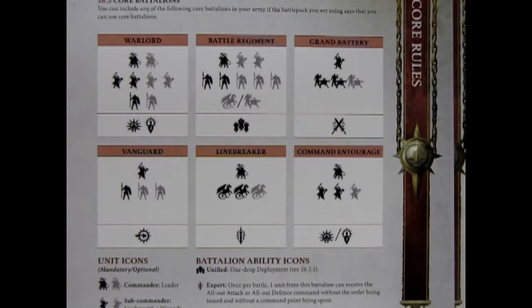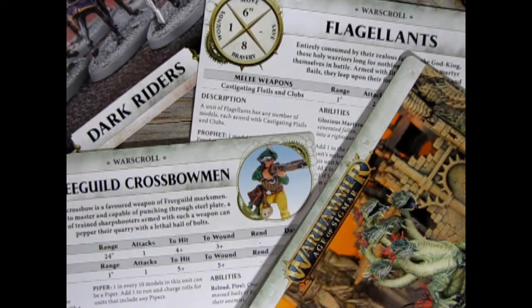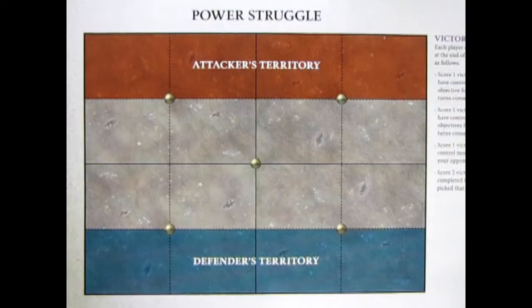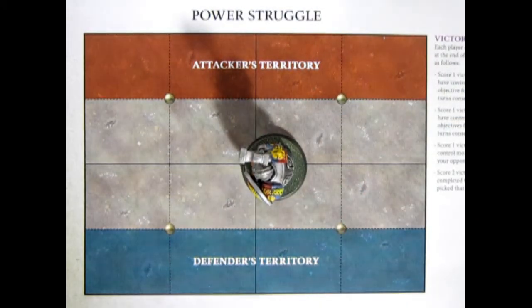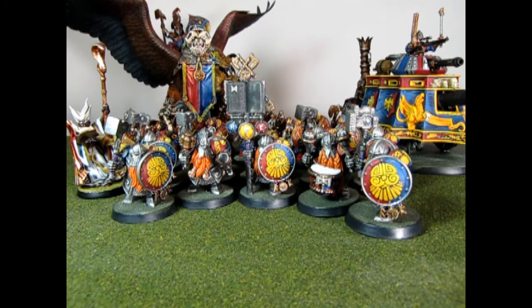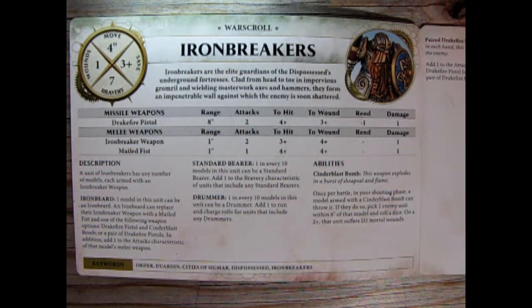Now that we know what an anvil unit looks like, how do we build an anvil-based battalion? The latest edition of Warhammer Age of Sigmar gives us 6 core battalions to choose from. We want to pick units from our war scrolls that work best with our anvil-building philosophy. Our mission is to move the anvil unit to the objective quickly, where they can hold it without too many casualties. Therefore, we need to find units that complement each other on the battlefield. Since we know the Ironbreakers war scroll, let's find more units like them.